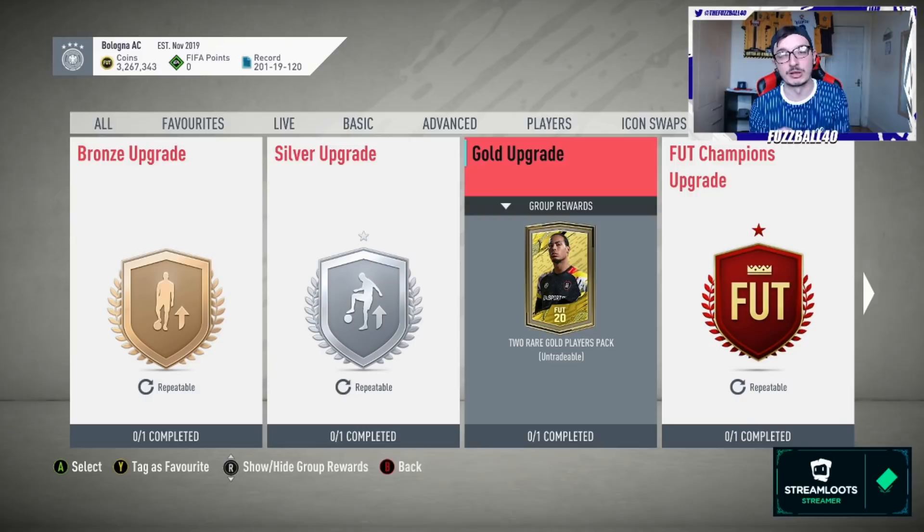Those high-rated cards can then be used in player SBCs, or for first-owner objectives for icon swaps - something not many people talk about with this method. You've got those players and they're untradeable, and you rinse and repeat. What happens over time is you build up players in your club from each team, to the point where you get to seven or eight from the same team.